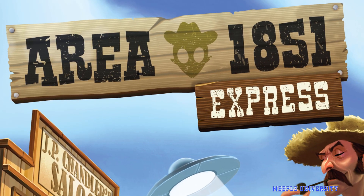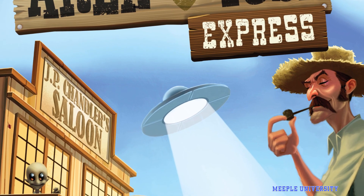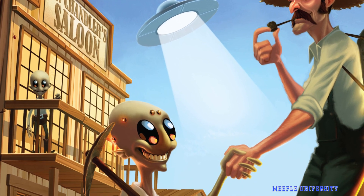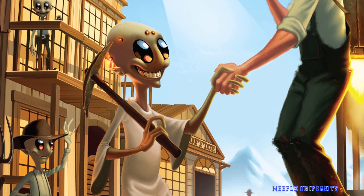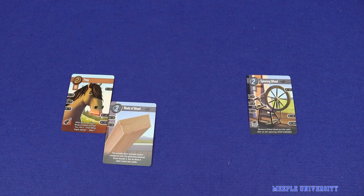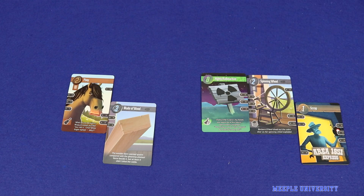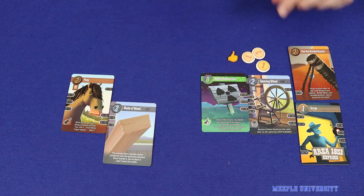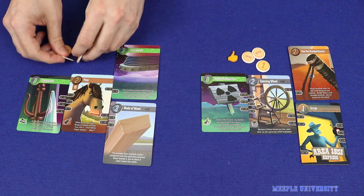The year is 1851 and you're starting a frontier settlement in Oregon Territory. When it comes to technology you've got the best of all worlds — what the Native Americans knew, what you bring from your frontier experience, and what the aliens who happen to have crash landed nearby bring to the picture. Players play the role of inventors using all three types of technology to cobble together the best gadgets they can. Players will gain reputation and other bonuses when they complete their gadgets, and at the end of three rounds the player with the highest reputation wins.